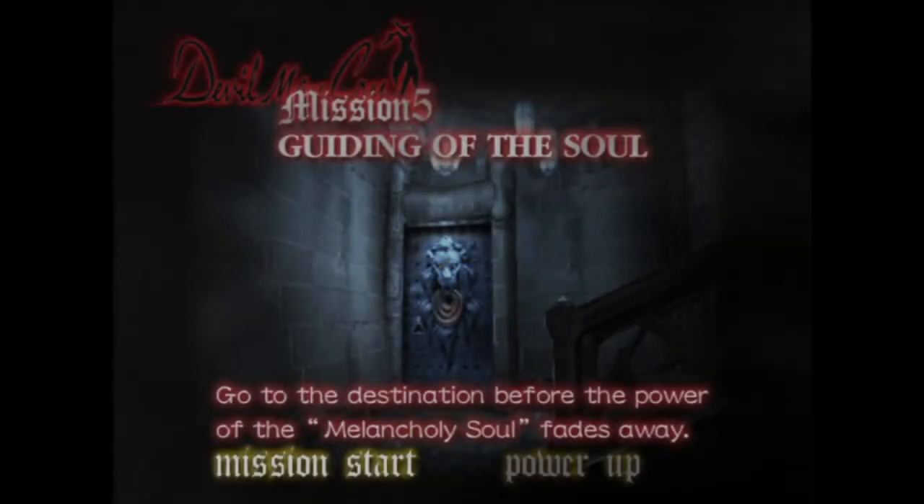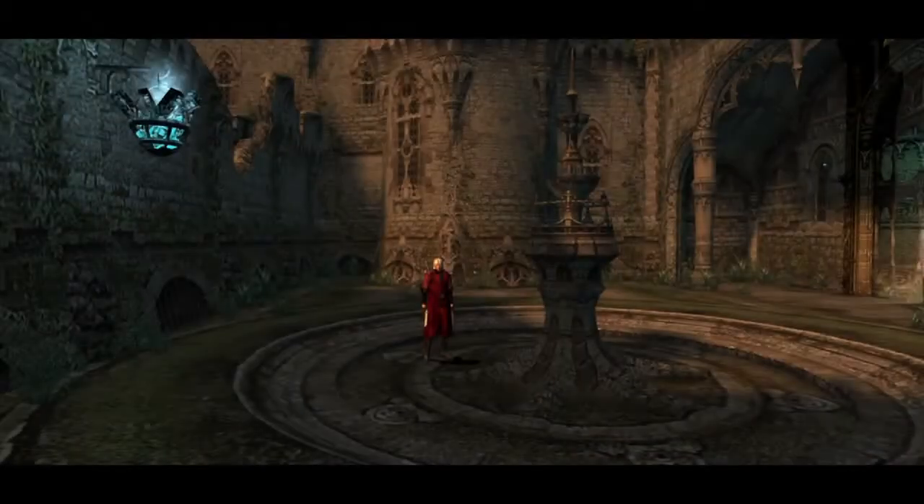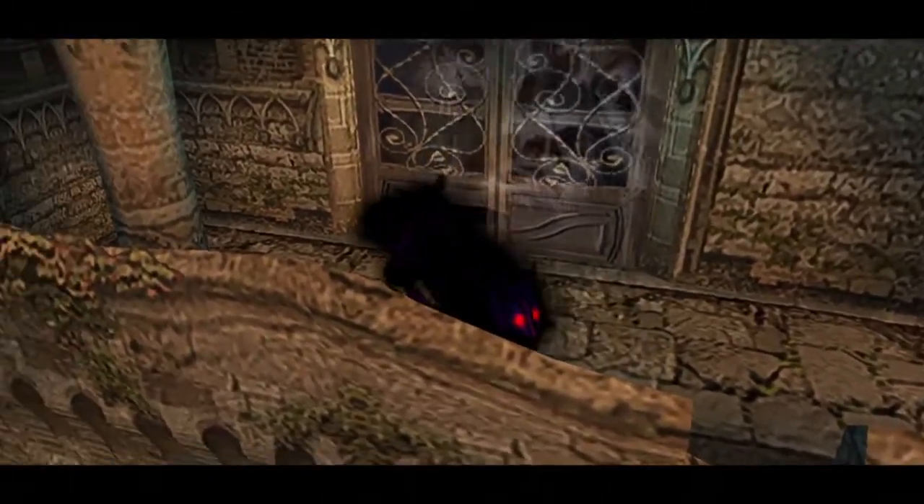Hello everyone and welcome to part 3 of the Devil May Cry playthrough. We just finished mission 4 and now we're on to the 5th mission, which is a timed mission. That key item we picked up in the last mission, we have to take it to a certain place before it runs out of energy.